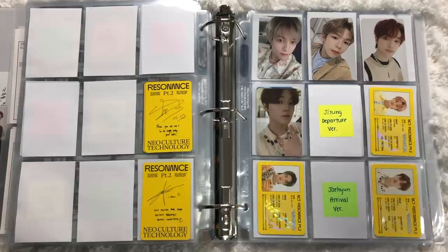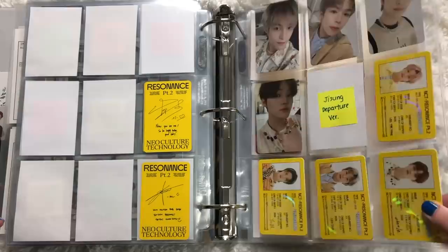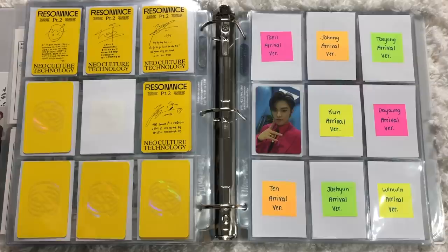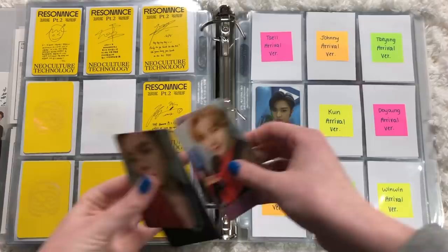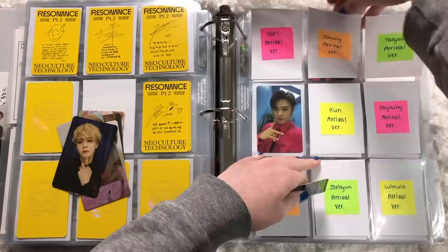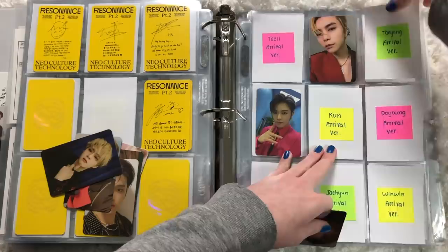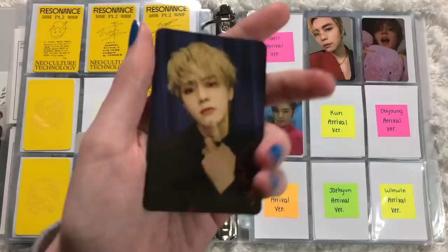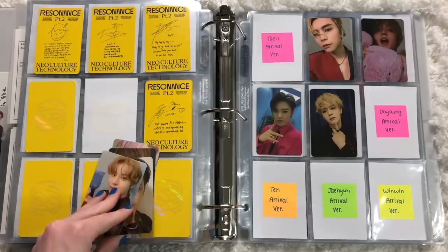Now we can put away the Shotaro ID card — that section is full. I'd really like Jaehyun's ID card, so I'll look into getting that. Moving on to Arrival — here are all the cards I have. Taeil's is on the way, Johnny I do have. The Taeyong one I have — still shocked I have it. Kun is right here — love this card of him.